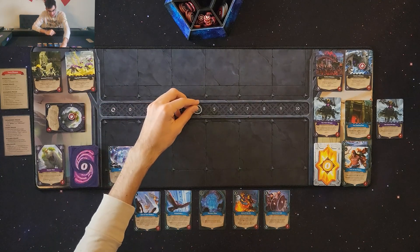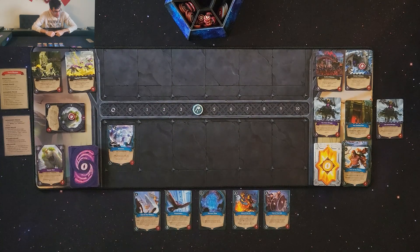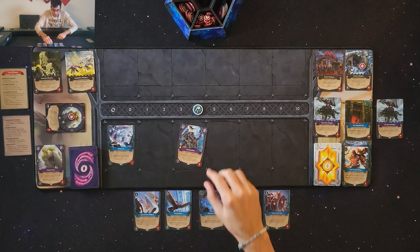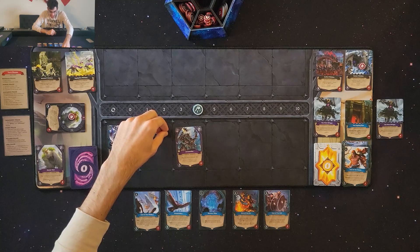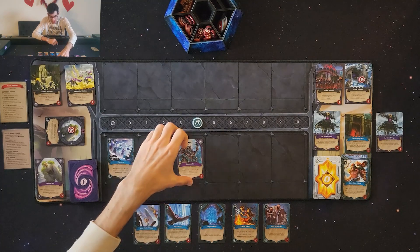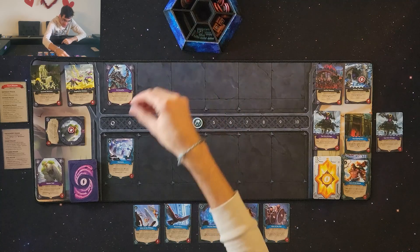Turn 2: refresh phase — I gain four mana and unexhaust any exhausted cards. In the horde phase I draw one card, which is a Stormcaller. Its effect says if I play two different allies, one ally gains a permanent minus one attack token — not just for the turn. The Stormcaller also has Taunt, meaning at the end of the alliance phase this monster must be engaged. He goes in the leftmost position with two attack and four health, and one of my allies will get a minus one attack token.